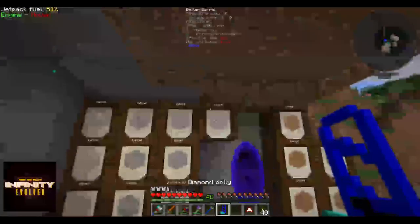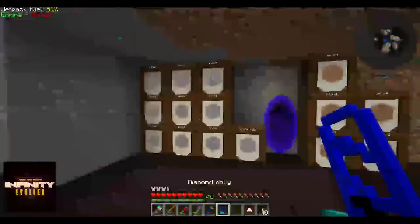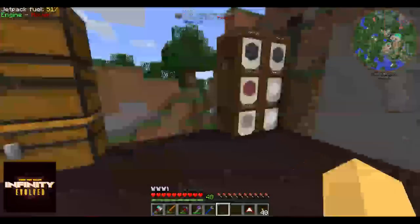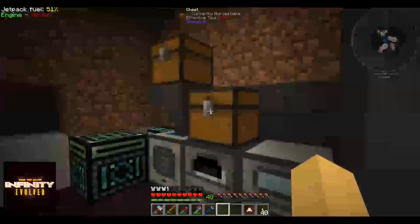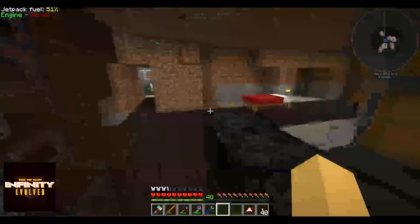I'm just keeping it because of compressed cobblestone. I have nine full barrels, which I may actually craft into compressed cobblestone so the storage will be better. And I'm keeping it because we can go to the deep dark with it, and we can set the quarries up in there — it's going to be easier.